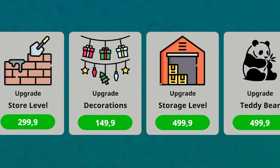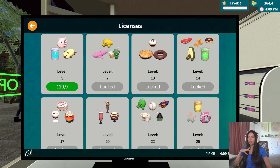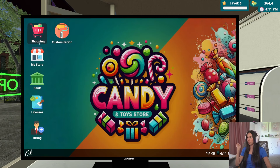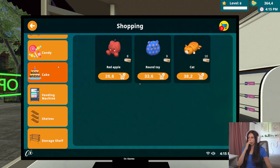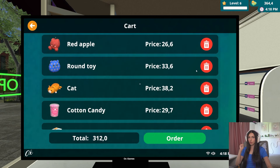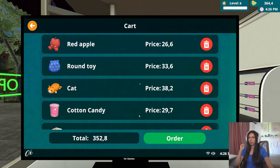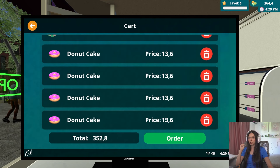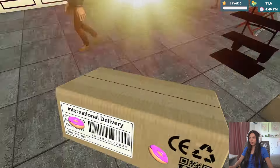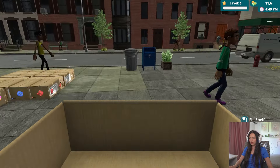Hai să vedem. Upgrade store, decoration, storage. Teddy bear - ce e asta? Teddy bear, avem bancă, avem licențe ca să cumpărăm mai multe chestii. Dar stai, noi nu ne descurcăm să ținem stocul pentru astea pe care le avem deja. Avem hiring, avem customization. Hai să vedem la shop să cumpărăm una din fiecare dacă ne permitem. Biscuiți, știa, și cake. Cât mai avem? 312, și noi avem 364 de bănuți. Hai să luăm mai multe de astea - donuts!